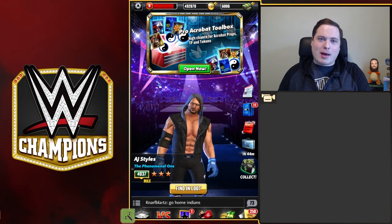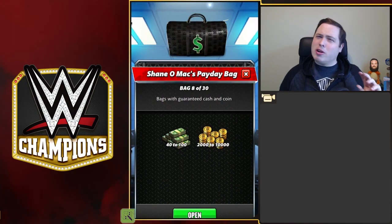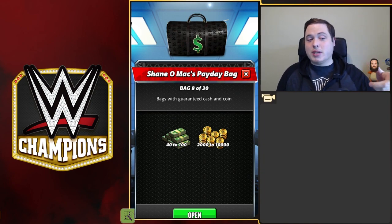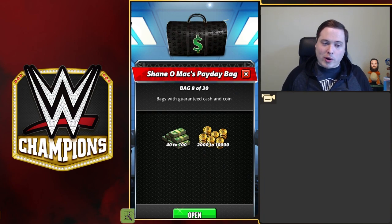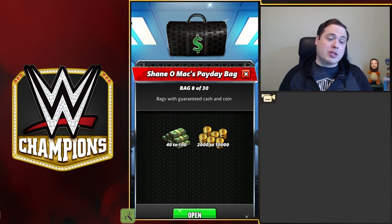I'll get myself my Shame Up Man bag. If you haven't got yourself one of these and you want to spend a little bit of money — not too much — this is really, really good. What this does is it gives you 30 bags that have coins, up to 10,000 coins and 2,000 coins up, which helps you with leveling and stuff like that, especially if you're new to the game. It also gives you a bit of cash which you can save up to buy a pack.